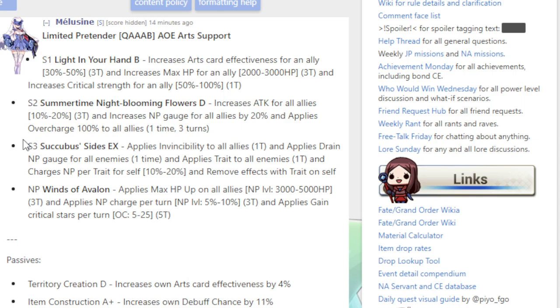This is a dark day if you're a Merlin fan. Now they have to buff him, unfortunately, because they powercreep him with himself. I mean, it's different — arts and buster are two different things, but anyway.